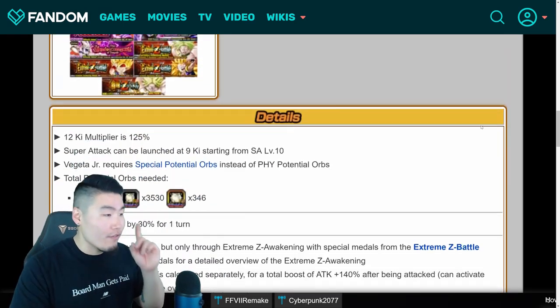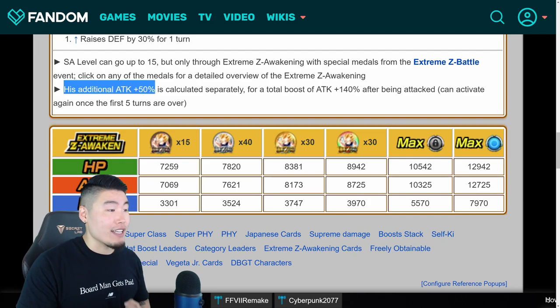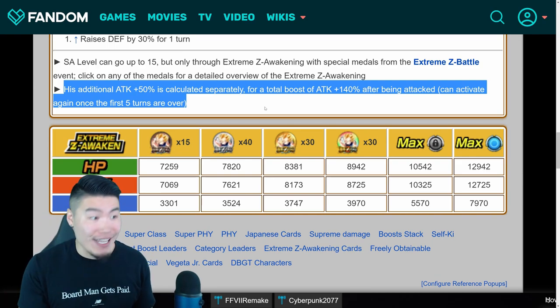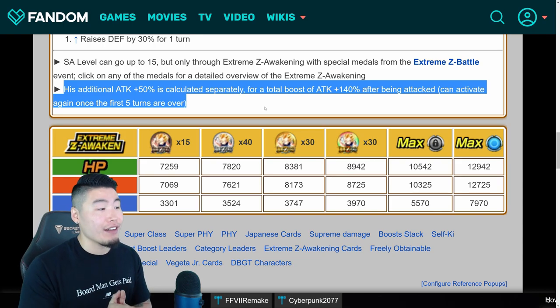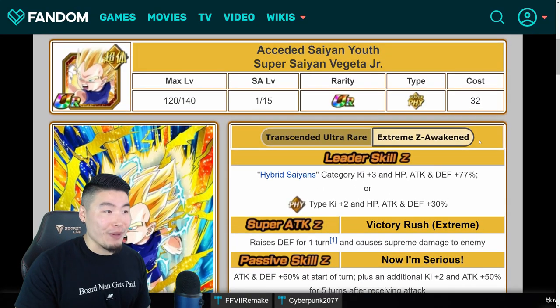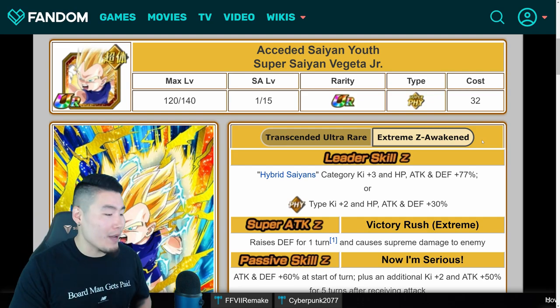One very important thing to note is that his additional Attack plus 50% is calculated separately for a total Attack boost of 140% after being attacked. This can be activated again once the first 5 turns are over. So like I said, this guy is actually quite amazing as a free-to-play unit — I'm very excited for him. That's the first unit we're going to talk about.